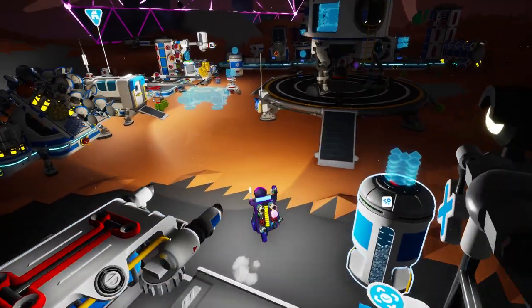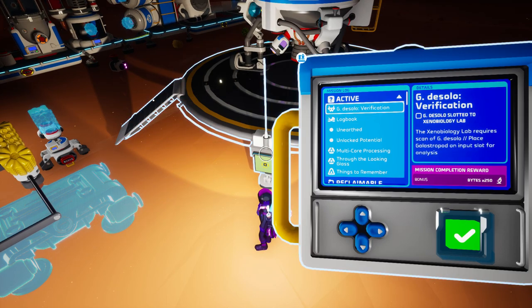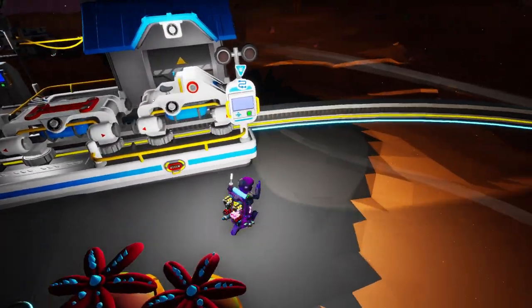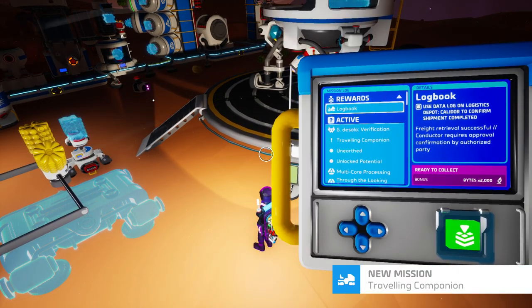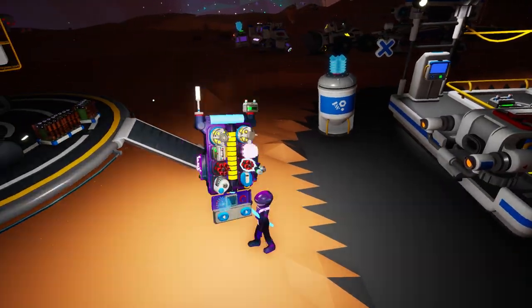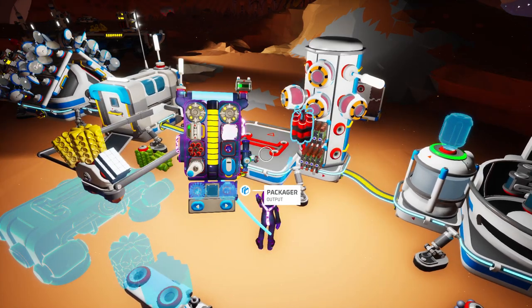I don't have to do this at a train station - let's do it over here. My EXO chips - one, two, three. Now what do I need to do? 'Use data log on logistics depot to confirm shipment completed' - they want to make this like you're actually a railway person. Let me check our missions: we need to provide an EXO chip, aluminum alloy, tungsten carbide, and copper to a logistics depot on Glacio or Calidor. That effectively means we need two coppers.